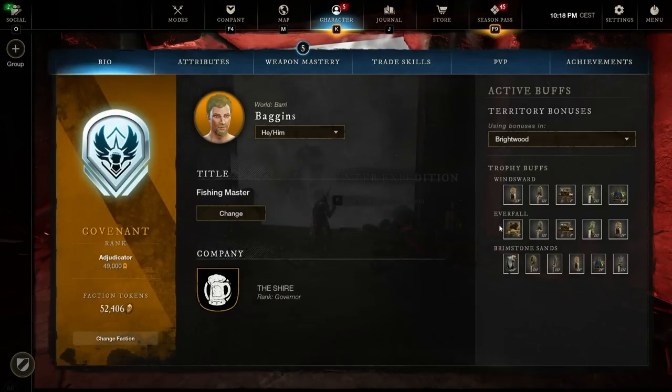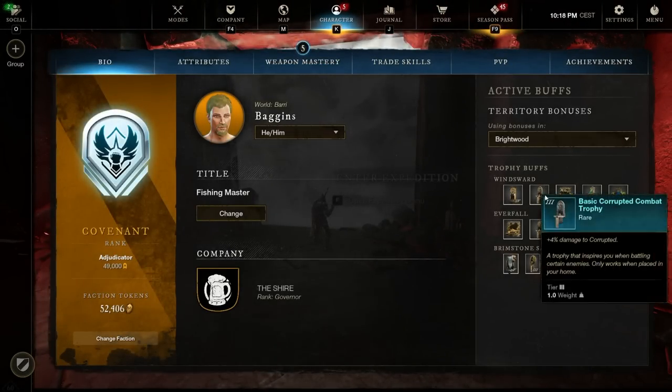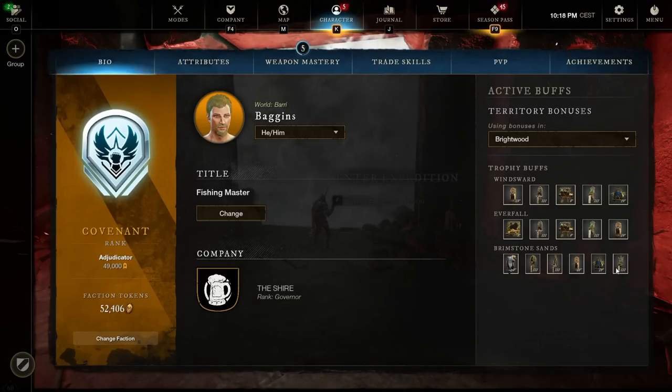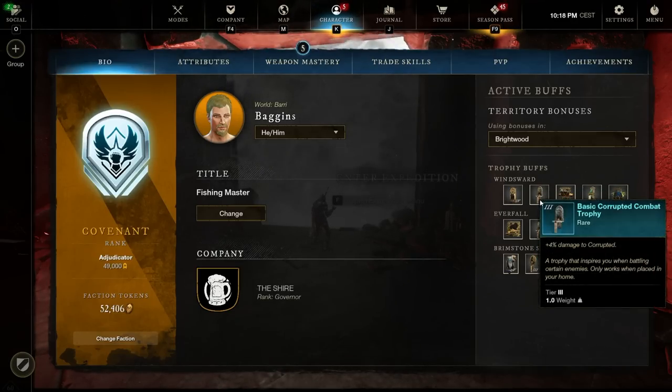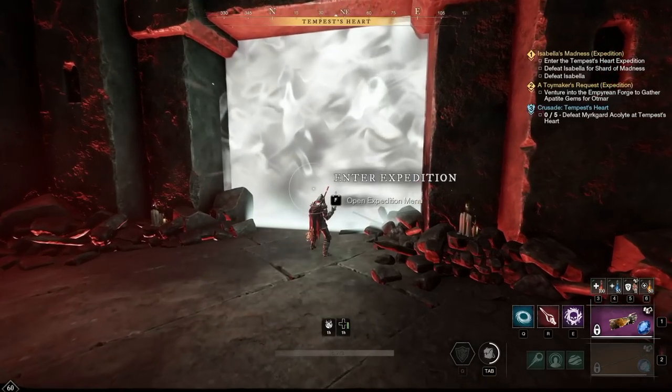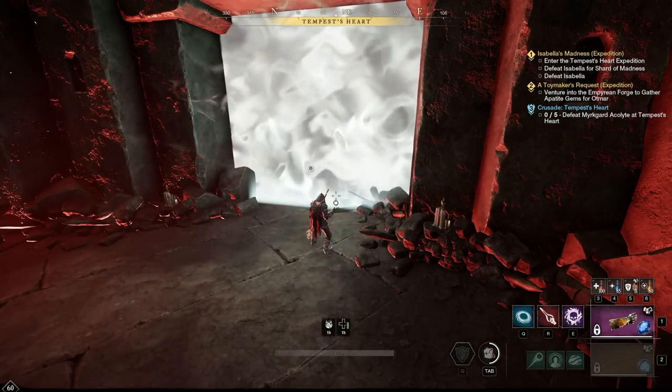One other thing helping my damage numbers was having Corrupted Combat Trophies in every house — Corrupted Combat Trophy in each, which gives us pretty nice numbers on the Void Gauntlet. With that said, let's jump in and take a look at the run.